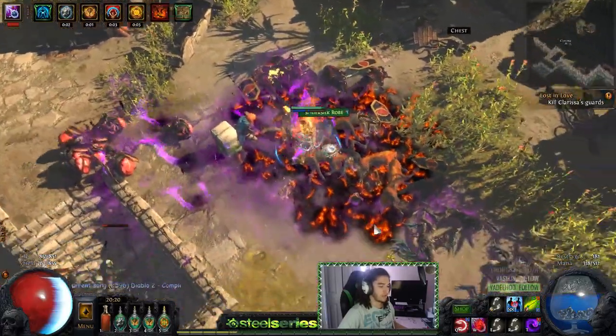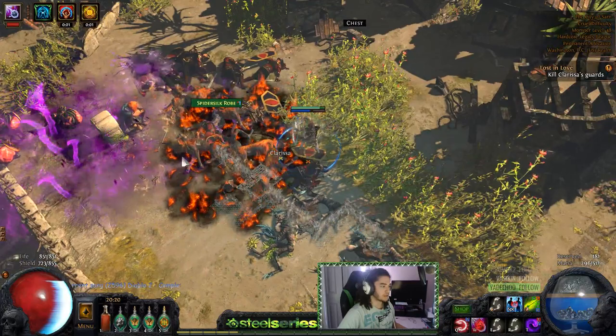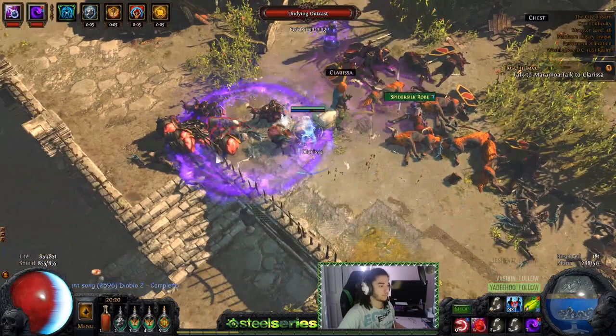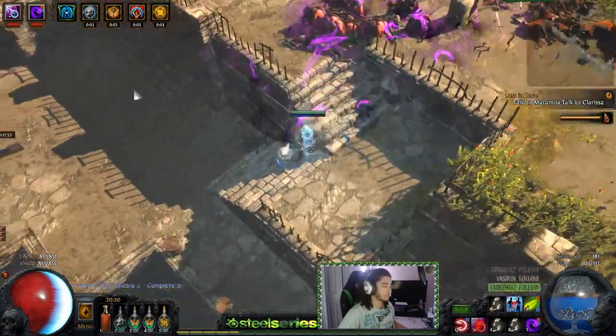The build also has a bit of a ramp-up time: you've got Caustic Arrow, then your curse from Blasphemy, then Wither Totem and Vaal Lightning Trap — they're all multipliers for the damage, which is pretty cool and awesome.